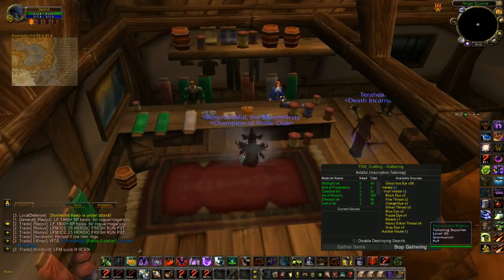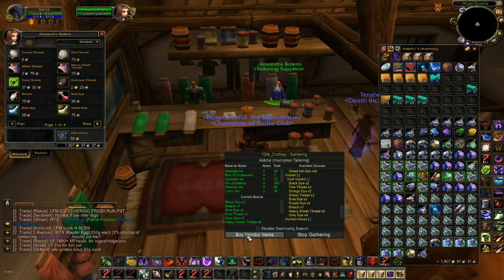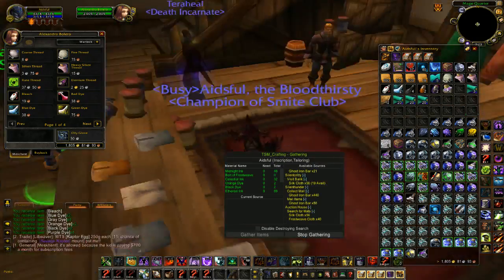Basically the same thing — go to the vendor. With this window already open, once you open the vendor it turns into Buy Vendor Items. And it will buy all of the ink and thread that I need. And there it goes.